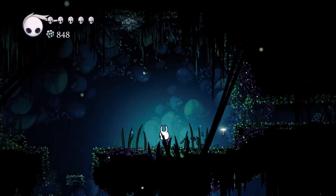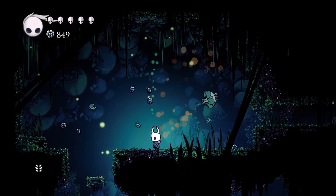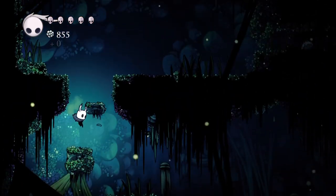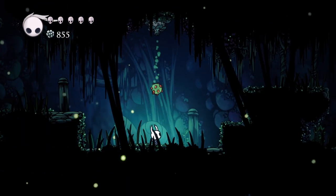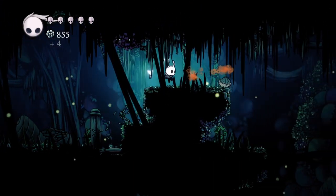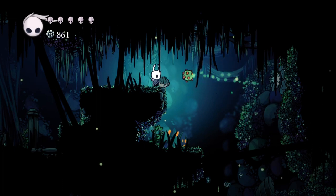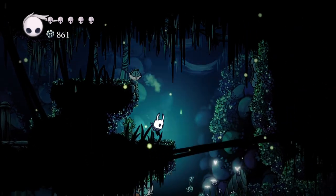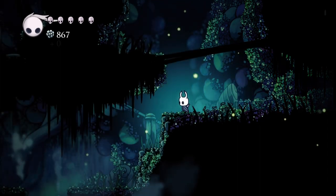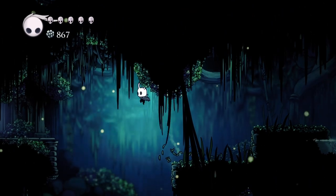These guys pop up and you have to hit their little projectiles back at them. If you get too close they disappear and you can't fight them, so there's kind of a group of them. I do go ahead and kill these guys most every time I come through until my Hunter's Journal has got all of them, because you don't see them in a lot of areas of the game. Come across, dash.